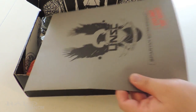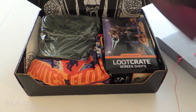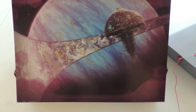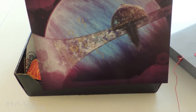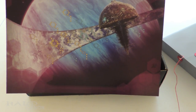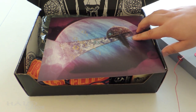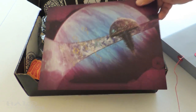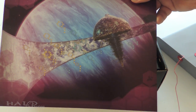Obviously we start off with the intel. This is a very nice image of High Charity over Halo around Substance, from around the events of Halo 2. Probably right about the time that Regret was killed, since High Charity looks to be in pretty good condition at this point.